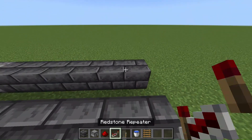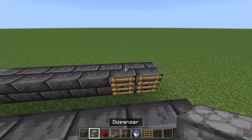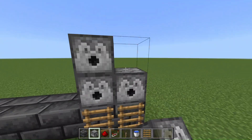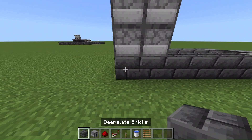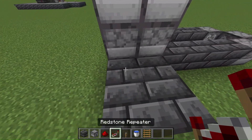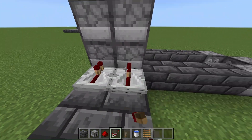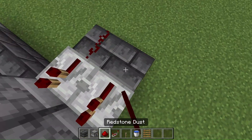Alright, now once you've got your 6 blocks laid out, you want to place 2 ladders at the end here. Then above the ladders, you want to place 4 dispensers just like this. Behind the dispensers, you want to place 4 blocks like this. And you want to use a redstone repeater — place it in front of each one. Don't add any ticks, just place it right there.